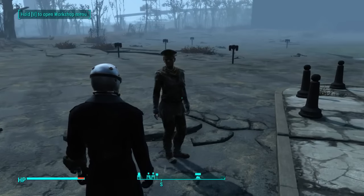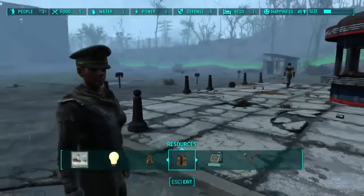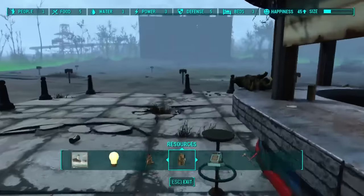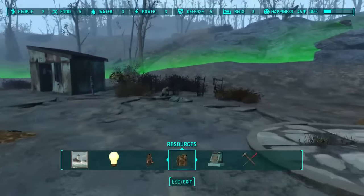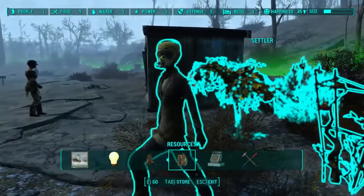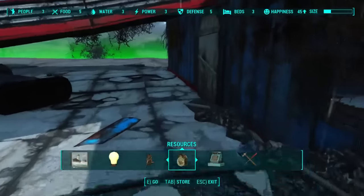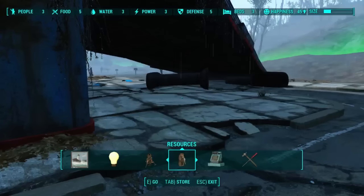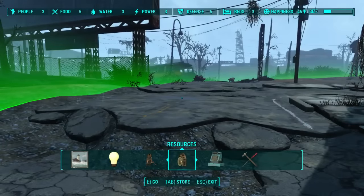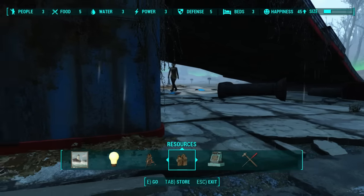I accidentally went out of build mode, so I'll press Tab to get back in. That's not an actual settler — that's a glitched settler who wants to settle but hasn't settled yet, she's still thinking about it. Let's talk to this person. Command her to go over here.